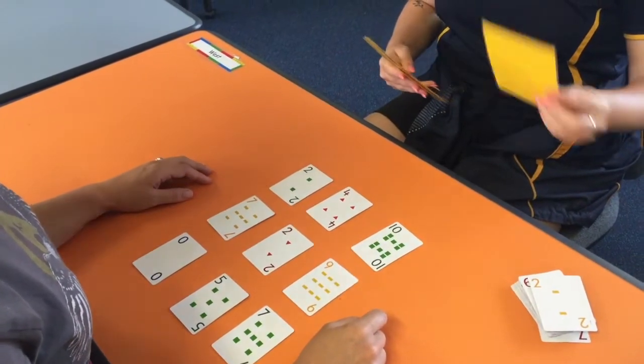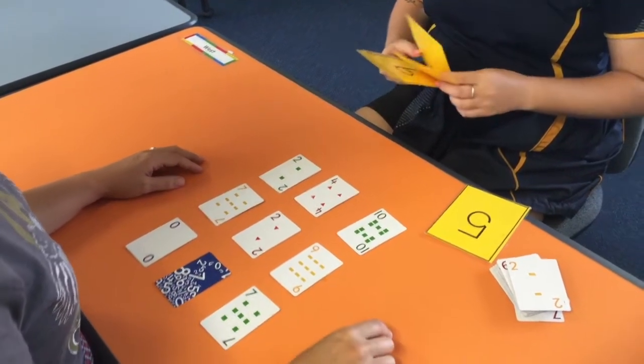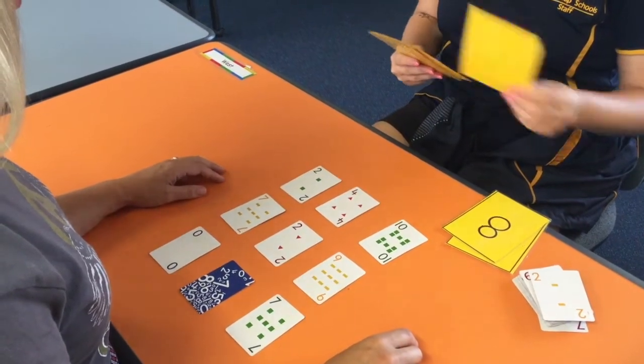This is Number Bingo, and this game will support number recognition. For this game you will need a pack of cards using the numbers one to nine. You can use the ace to represent the number one.